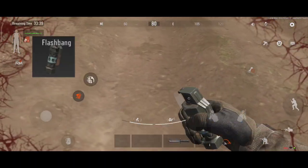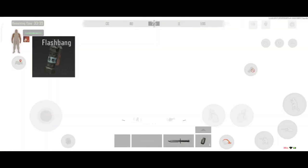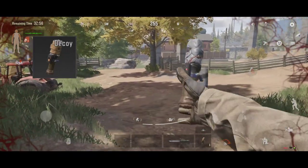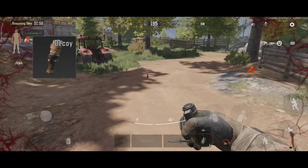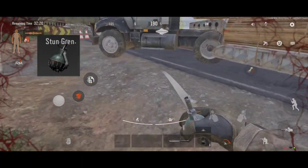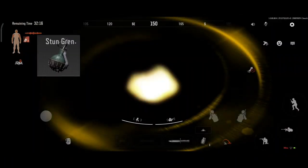The flash grenade makes players blind for a few seconds. The decoy grenade drops fake footstep sounds to trick enemy players. The stun grenade makes players deaf for a couple of seconds, making them unable to see or hear footsteps.